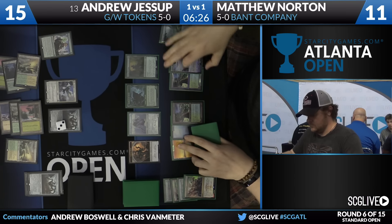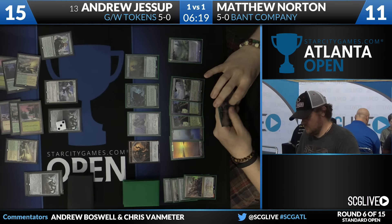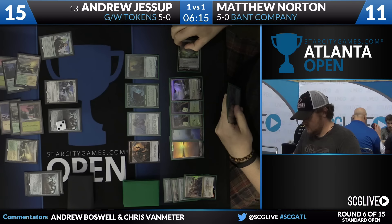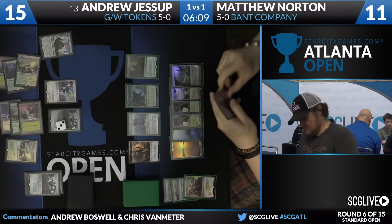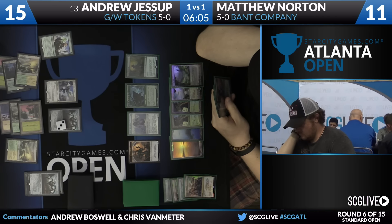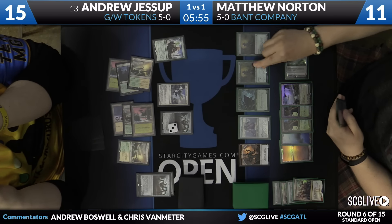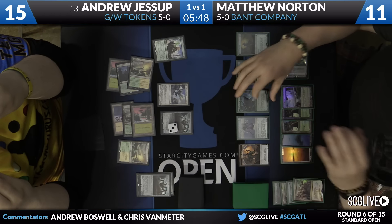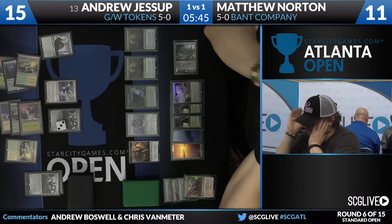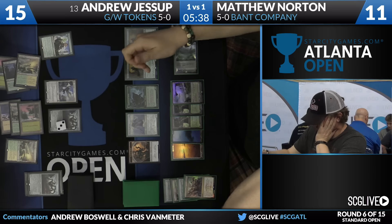There we go — he's got a Prairie Stream, a sixth land! One thing that's always funny with Sylvan Advocate is you've got to be careful if your sixth land is like a fetch land. You go to combat, Sylvan Advocate takes some damage, and if you crack your fetch, Sylvan Advocate will die. He's got another Sylvan Advocate as well. Come on, play the Displacer! It's so good — it would keep you safe against Dromoka's Command. How can he fight something when you have Eldrazi Displacer mana open?